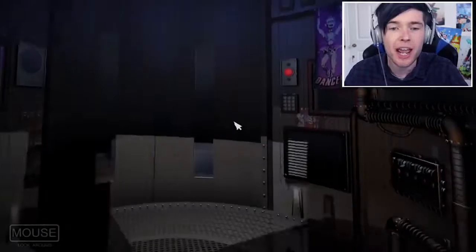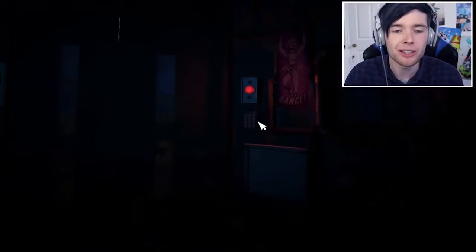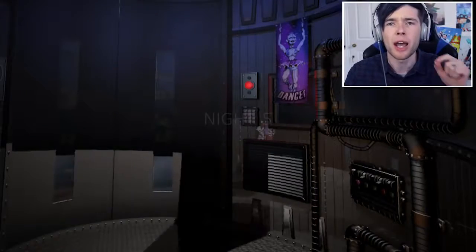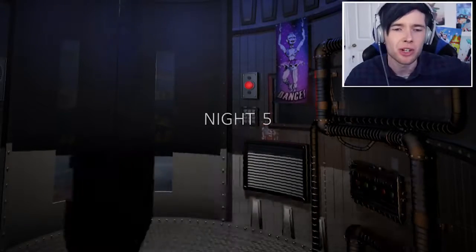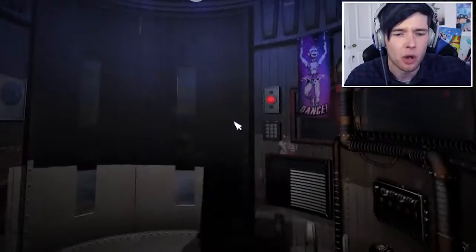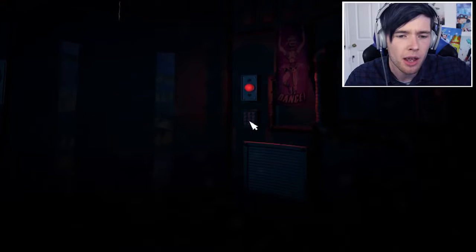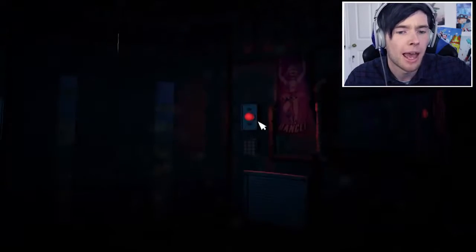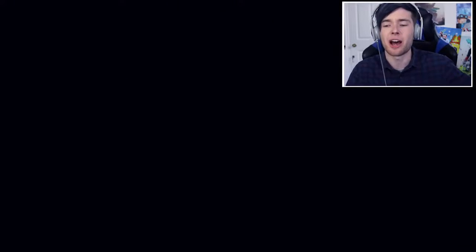There's a secret in the elevator — what you can do is use the keypad here to type in 1983, which is the date of the original accident. Apparently it will help you out later in the game. Let's give that a go: one, nine, eight, three. And then get out of here. I don't know what it does, but apparently it can help you out.